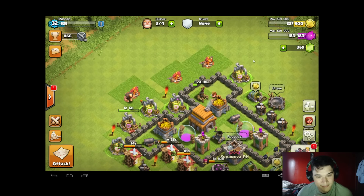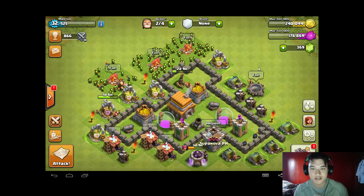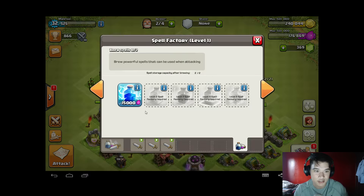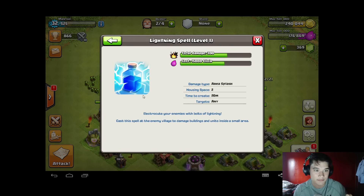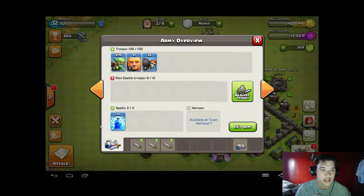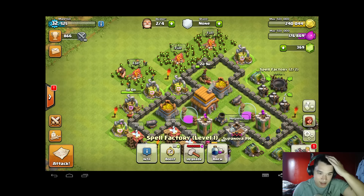Everything is done, everything's complete. I forgot to mention I do use a spell here — the lightning spell at level one. So we've got all the units we need: 115 goblins, one giant, and five bombers. Hope you guys are ready to see this strategy in action.